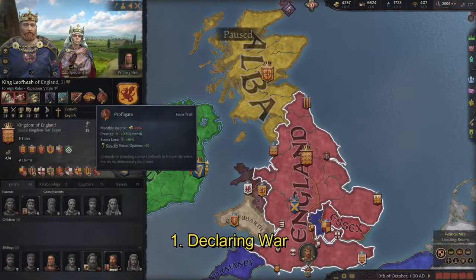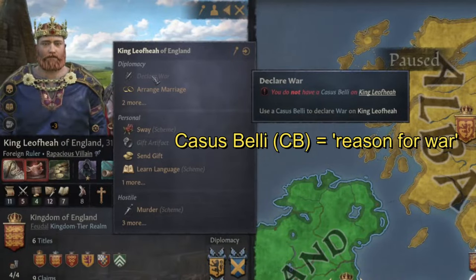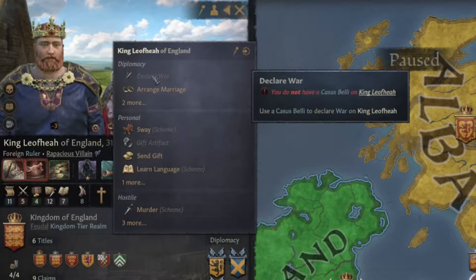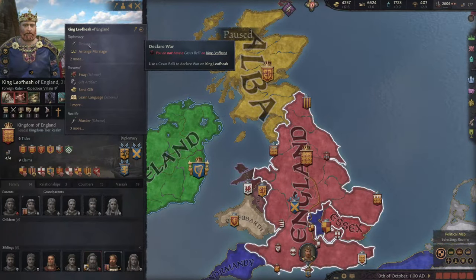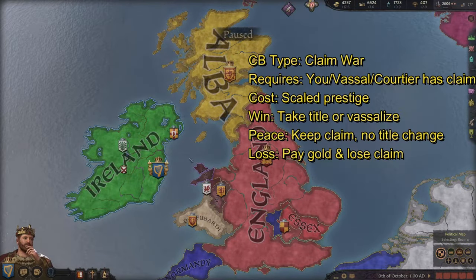Waging war in Crusader Kings 3 requires a casus belli, which basically means reason for war. Without a valid reason, we cannot wage war. The game will even tell us we have no casus belli available. You also can't wage war while in debt. I'll review casus belli in more detail later on. For now, I'll use a claim war casus belli for my overview.